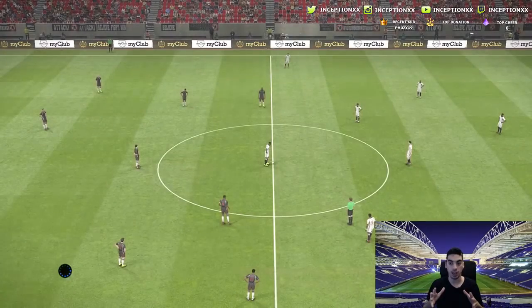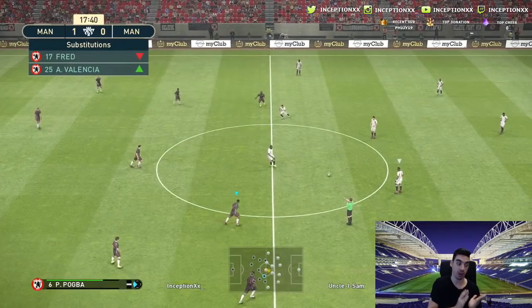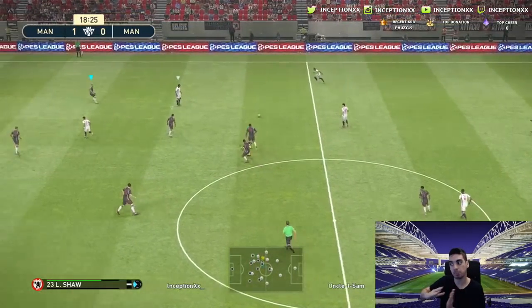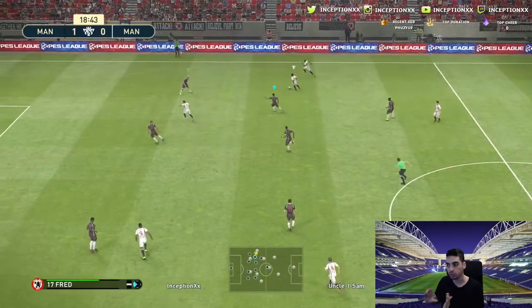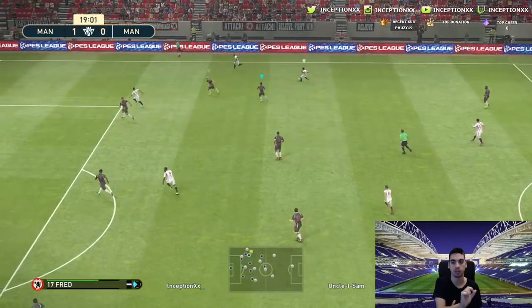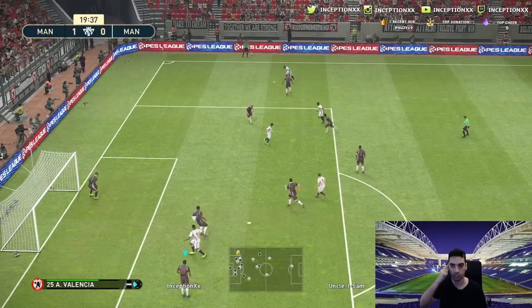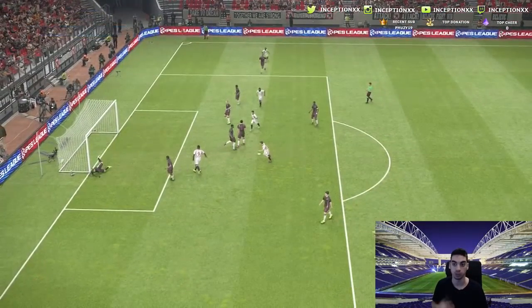What I do is: if I have the CAM at the top, I'll tell my left striker or right striker to make a run, pass it back to the center mid, and then from the center mid do a first-time Y-pass to my striker. It's really, really effective. It's just that my brain doesn't trigger quick enough to do it all the time, so it's something I'm getting used to.